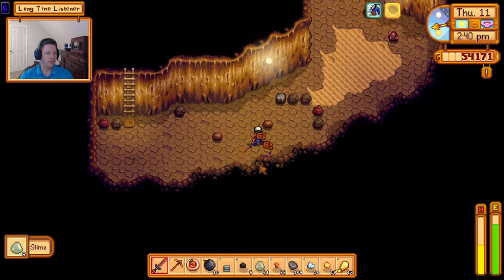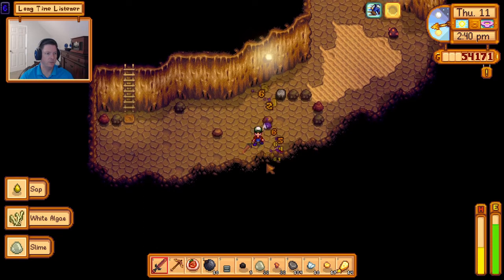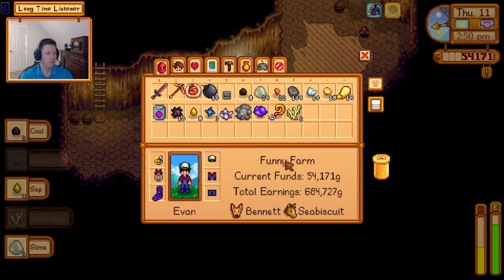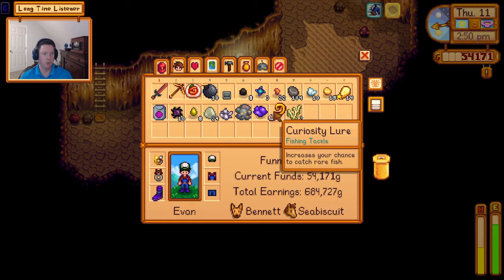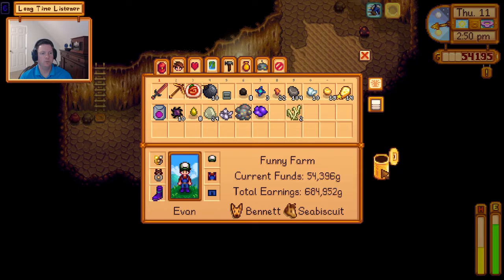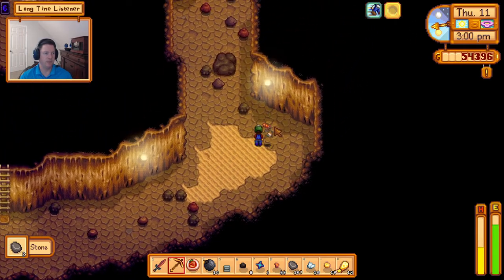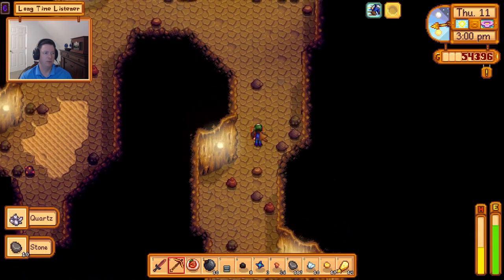I wasn't expecting him to blow up so easily - I wonder if that was a critical strike or if I had already hit him when I wasn't paying attention. Got some iridium there. I have three iridium so far on this run - ooh, and a curiosity lure which increases your chance to catch rare fish. I don't care about that whatsoever - trash. Honestly I don't even really care that much about that red cabbage seed. We'll keep it but that's something I would throw away if I have to pick from things to throw away.